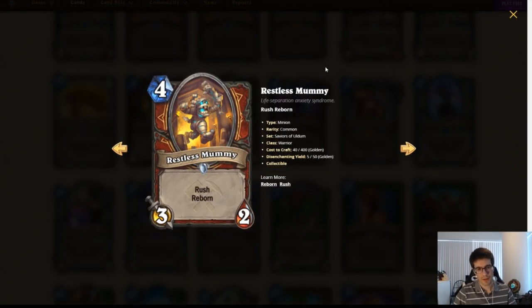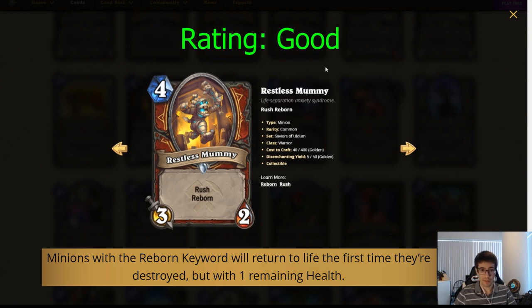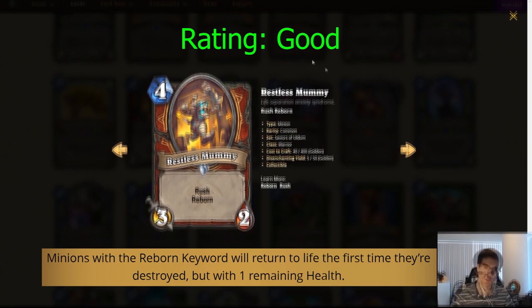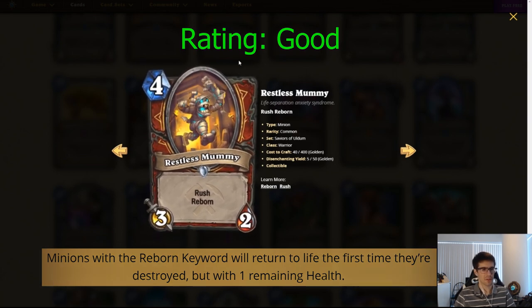Next: Restless Mummy. Four mana, 3/2 Warrior minion. Rush and Reborn. Reborn is the new mechanic in Saviors of Uldum — when a minion dies, it gets resurrected with one health. So when this mummy dies, it'll be reborn as a 4-mana 3/1 Rush. I think this card is very powerful and will see play — it'll just be included in most Warrior decks. We currently see Militia Commander in Warrior, and this is almost strictly better. It lets you do six damage in total for the same amount of mana, and you can split the damage three and three. Very, very close to strictly better than Militia Commander.